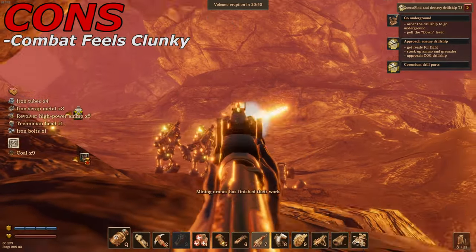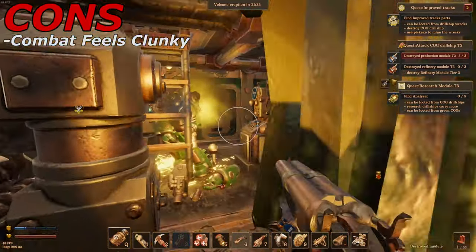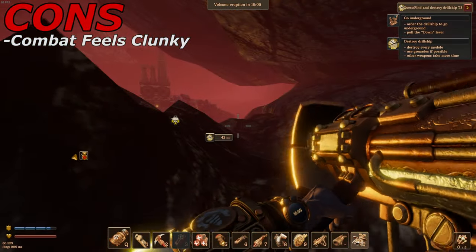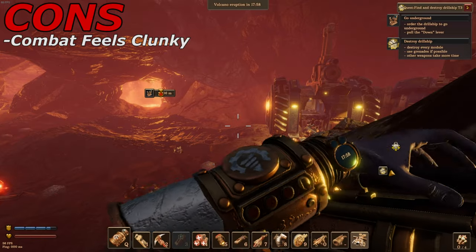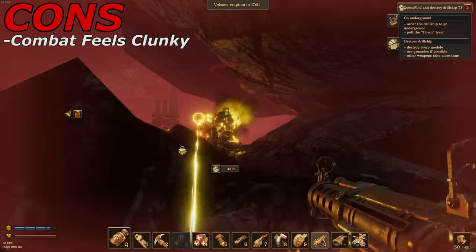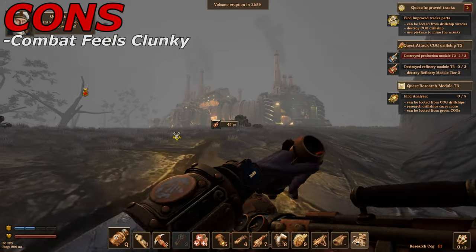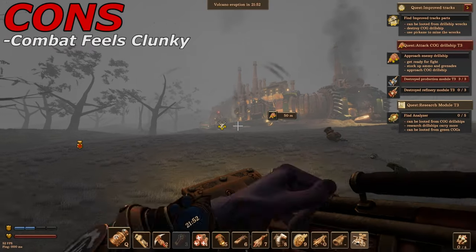Now for the cons. First up: the combat feels really clunky. There were tons of times where I thought I would hit a target but it didn't actually register, or the bullet travel time didn't quite sync up with where it was actually hitting. For example, when using the rocket launcher, you had to wait through a really long reload time — and it looked ready to fire but then had to extend out and do all this cinematic stuff that just felt like a drag. The rocket launcher is a late-game weapon, so you'd expect it to be exciting, but with how the combat overall is designed, it just doesn't feel well polished or up to par yet.